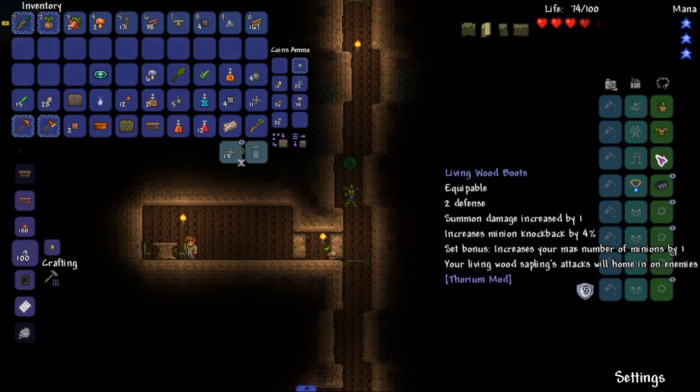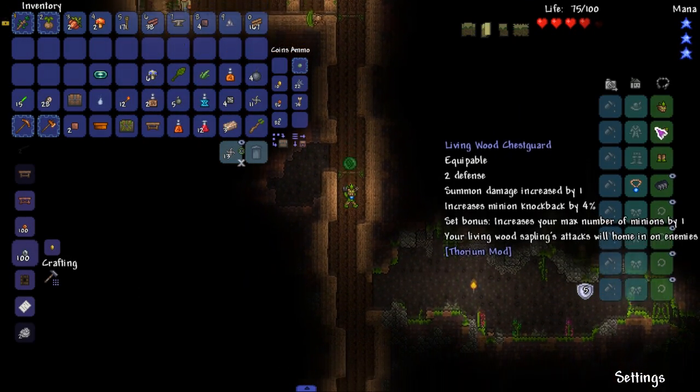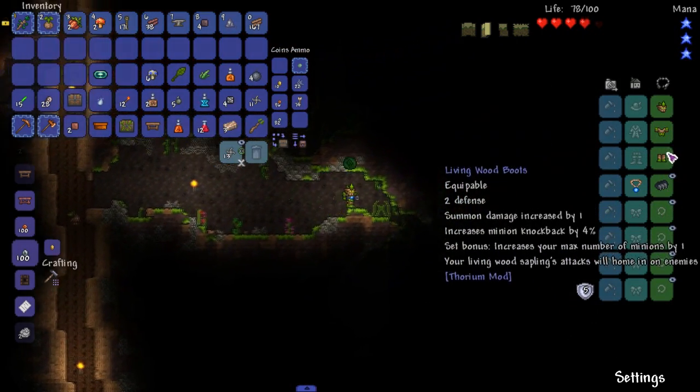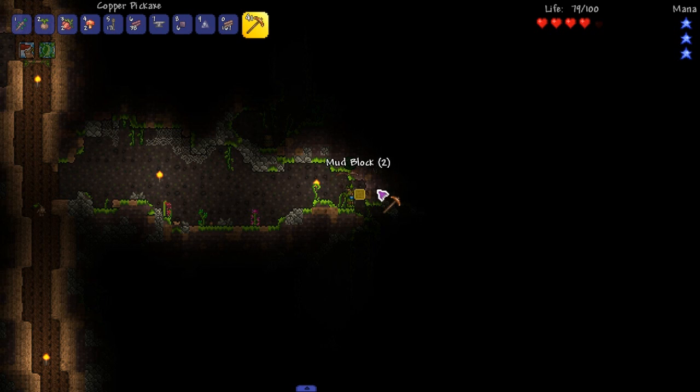I still only have one sprout. This little guy is giving his all to protect the world. There you go — we're like a tree person right now. We love trees, who doesn't love trees? Let's head underground. Your Living Wood Sapling's attacks will home in on enemies. I don't even know what his attacks are but they'll home in.